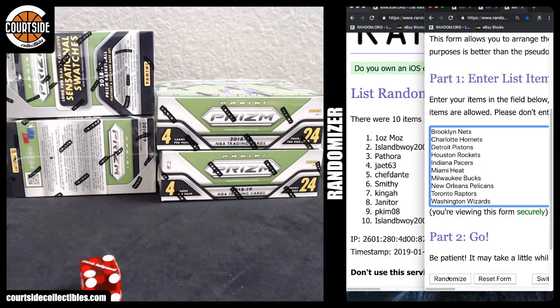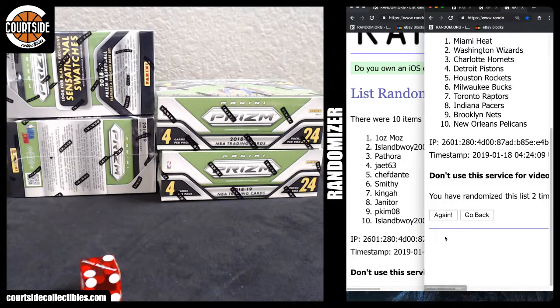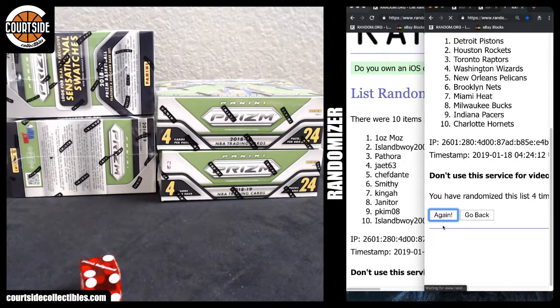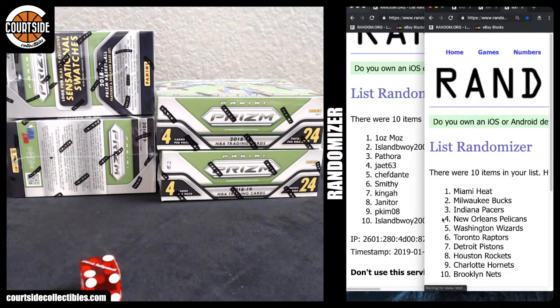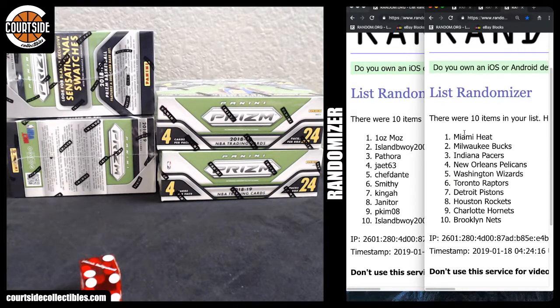Alright, here we go, randomize six times, bottom tier — one, two, three, four, five, and six. We've been hitting a bunch of Lukas Jenner. Alright, there's your bottom tier teams. I'll give you guys a chance to look those over.